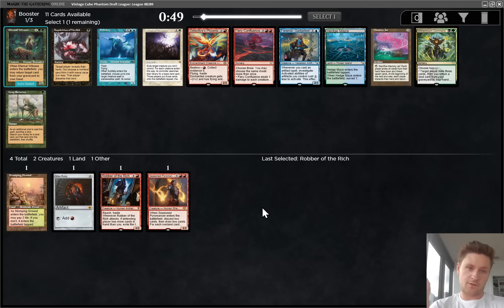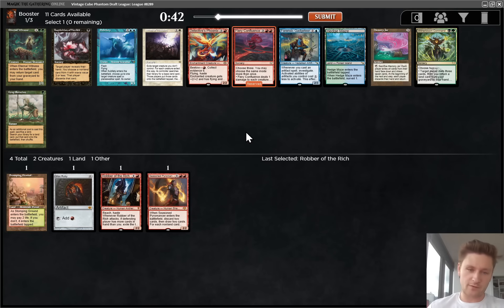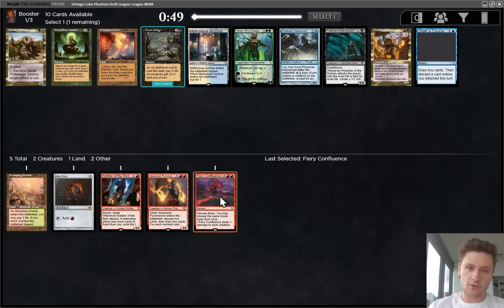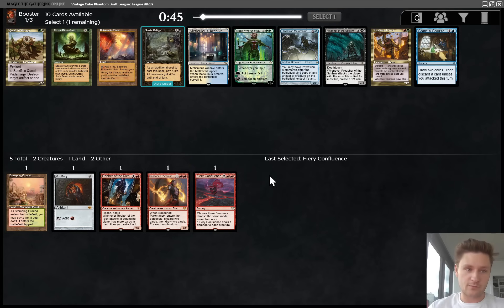A lot of good stuff here. I'm looking primarily at the two red ones. Fiery Confluence is still the pick. I like this card a lot, especially because a lot of red-green decks don't really have that many ways to utilize their graveyard, although I guess that's less true with Bloodbraid Challenger now. Let's just take Fiery Confluence - it's a really, really good card. It's just high power level, interactive, and does everything we want to be doing.